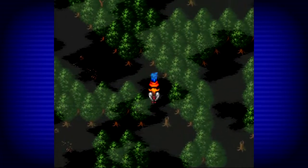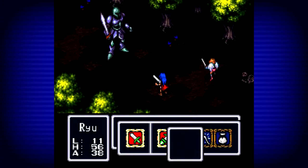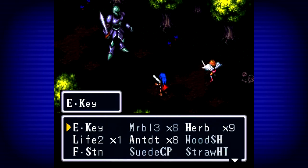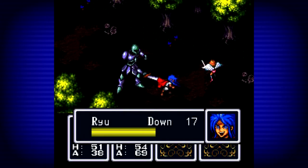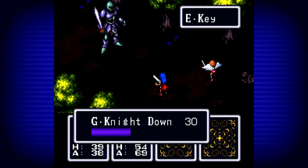Not too terribly fussed about the chests, but... New enemy — this looks important. The G Knight. A different kind of knight than the one we fought before in the ruined city of Manai. He goes first. Counter. E key to finish them off, maybe.